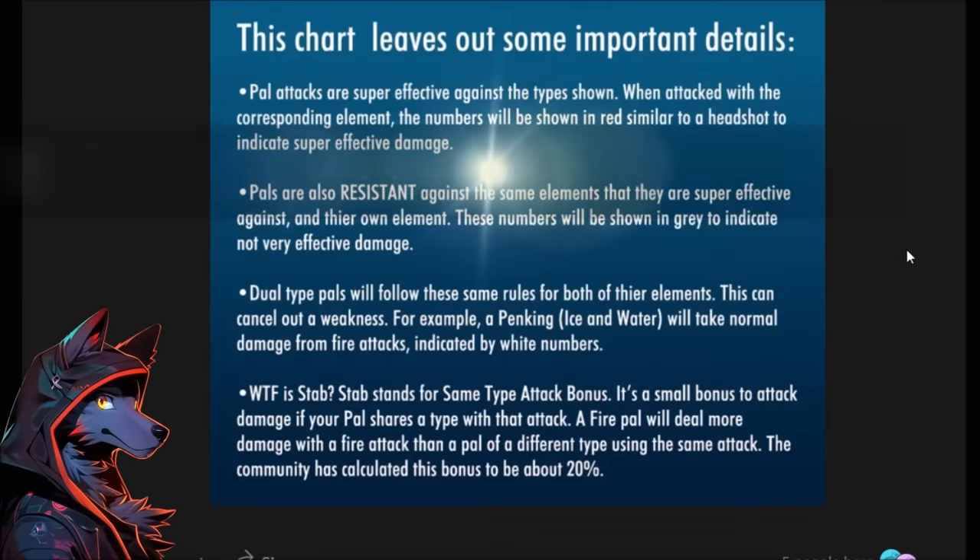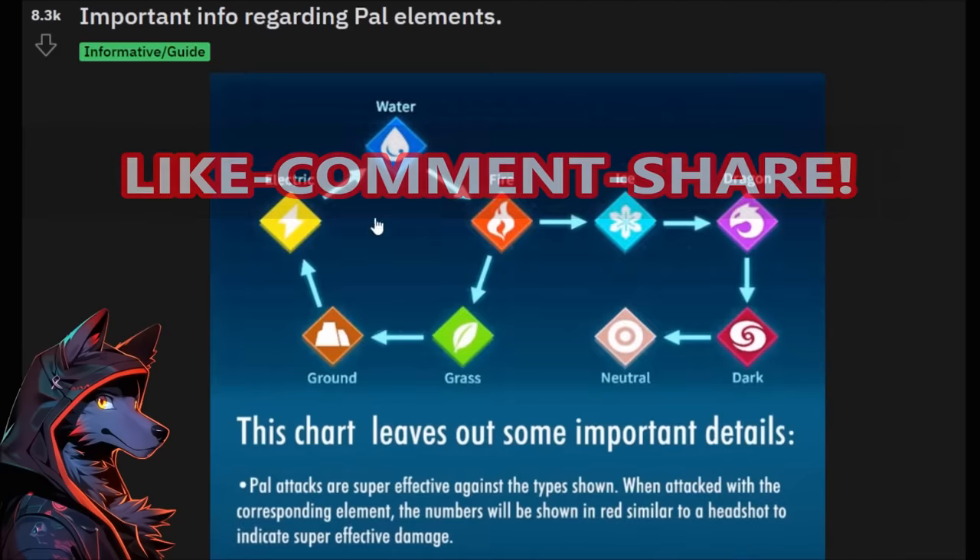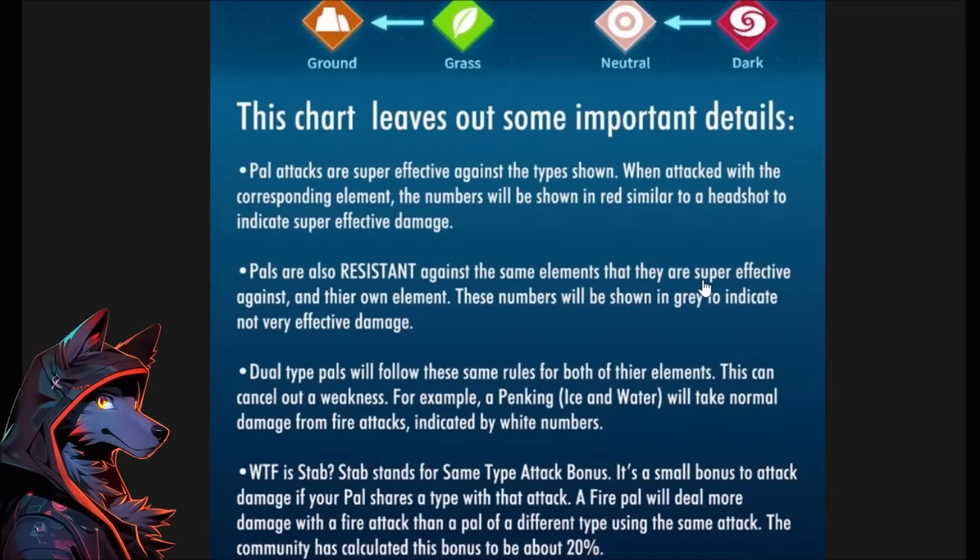There are a lot of questions about how type coverage actually works in Palworld. Is there STAB? How do the interactions work? Fortunately, we have a handy dandy Reddit post. Pal attacks are super effective against the type shown. When attacked with the corresponding element, the numbers will be shown in red, similar to a headshot, to indicate super effective damage.